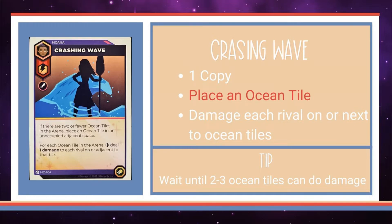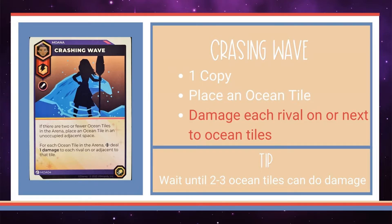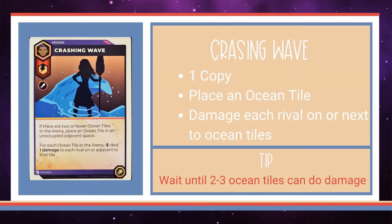Crashing Wave — not to be confused with Ariel's Driving Waves — can provide an ocean tile. Then each ocean tile deals one damage to every rival on or next to it. It's the second card in a row that benefits from having multiple ocean tiles out and available. It turns the ocean against your rivals, but to plant the ocean tiles, make sure your opponent can't take them out with their own characters.